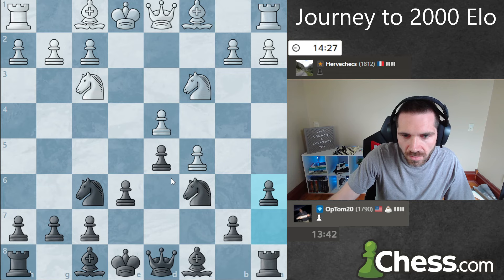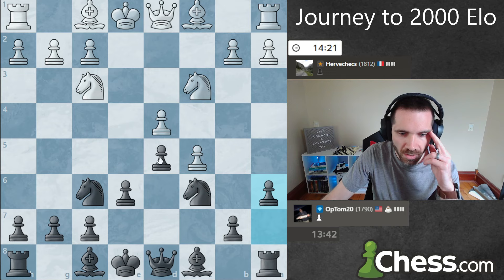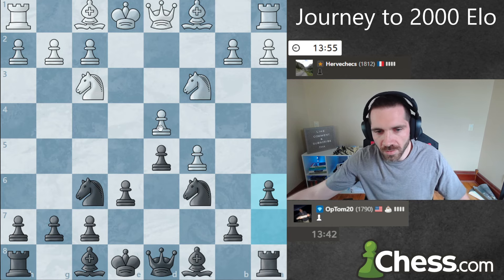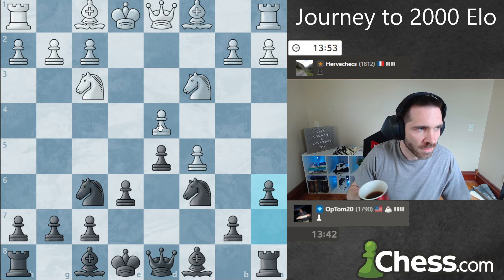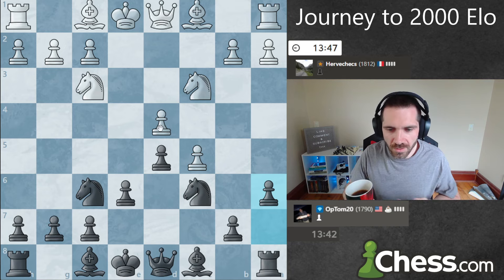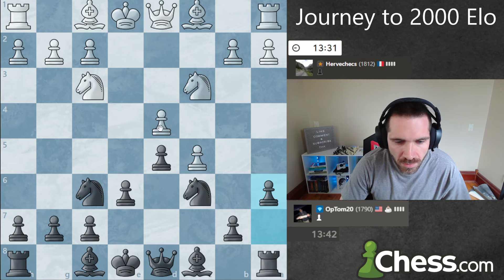Getting castled in the Caro-Kann sometimes can be a tricky, delicate balance of making sure that you're developing, but also making sure that you're getting your king safe and preventing your opponent's ideas — because some of these lines can be tricky and you can fall into some traps. Sometimes I overthink it. Sometimes in the opening I'm overthinking all of the ideas and I'm giving my opponent too much credit, and things are much easier often than what I see. We're sitting at 1790, so with a win I'll be at 1798. That would be pretty cool — almost back to 1800.